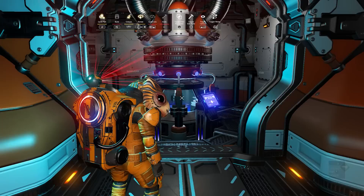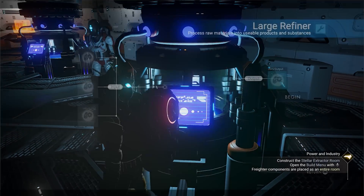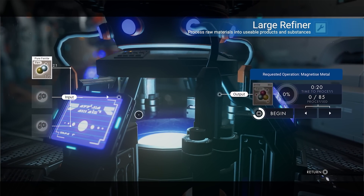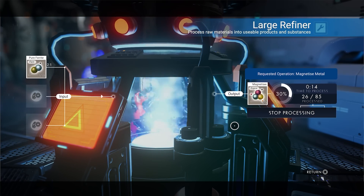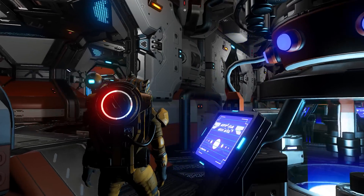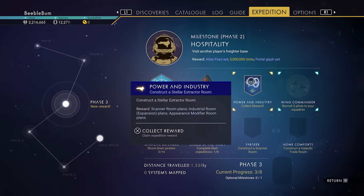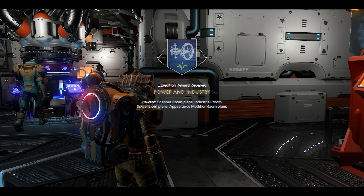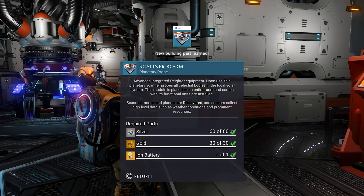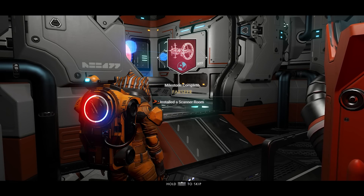Now that we have the extractor room blueprint, let's build that first. We need magnetized ferrite, so we'll refine some. We have pure ferrite — let's put it in and create magnetized ferrite. We should have 40, which is enough. Let's build the extractor room. That gives us another milestone. Now we have the scatter room blueprint — we have the silver, gold, and iron battery — so let's build that as well. Built. Another milestone done.